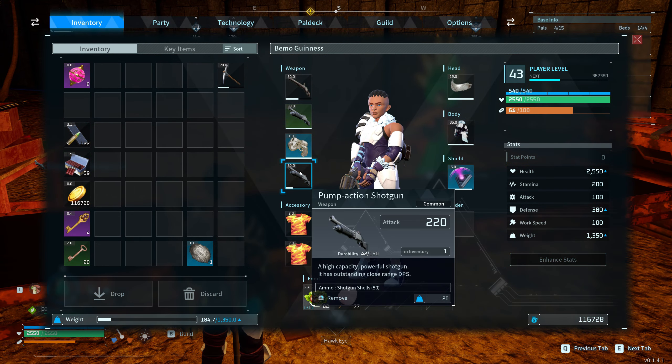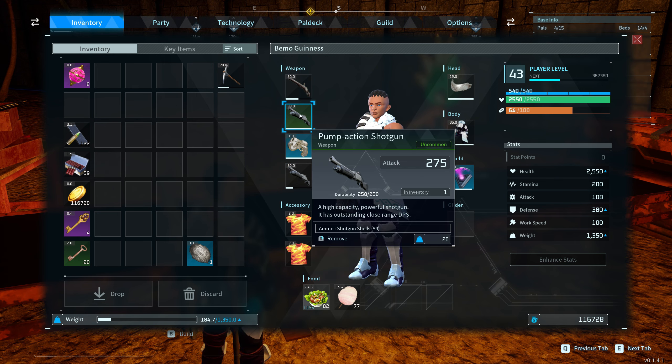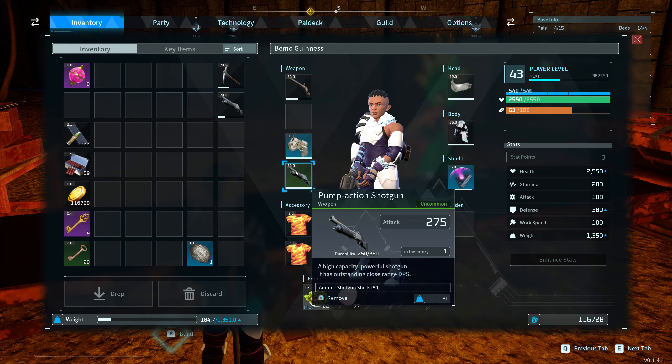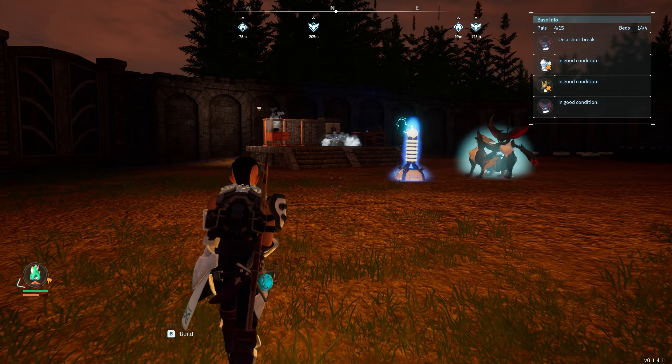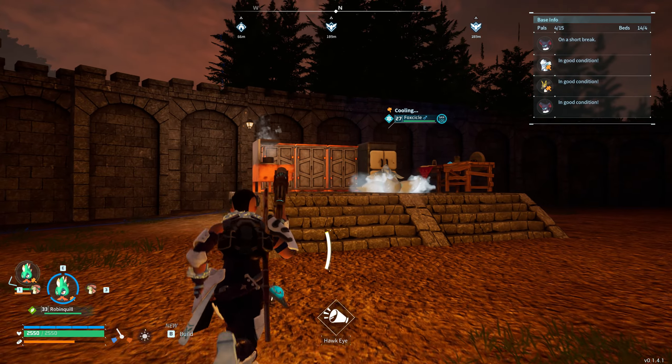So the old one was 220 on the attack and 150 on the durability. The new one: 275 attack and 250 on durability. I was hoping it was going to be higher, but it's what it is — not too bad. The better attack is definitely going to help out, but mainly the durability. It's going to be super expensive to repair though — so that is the only thing.